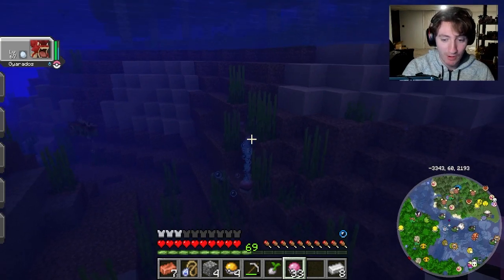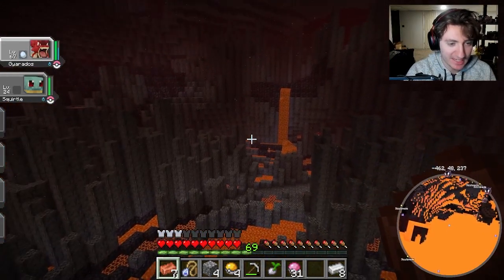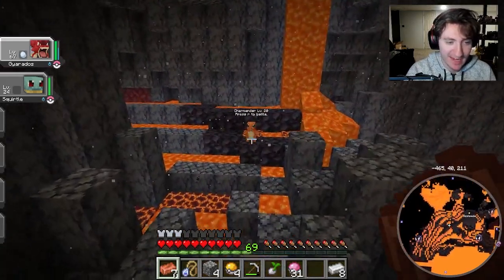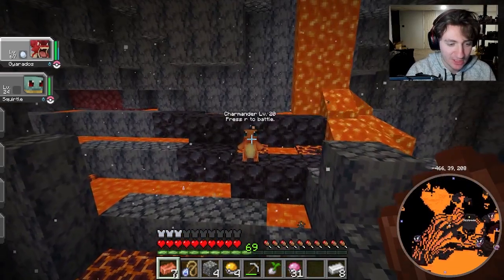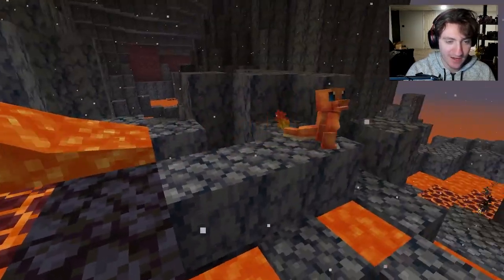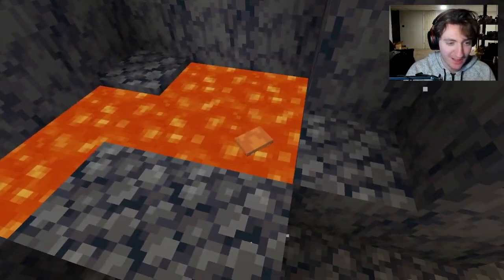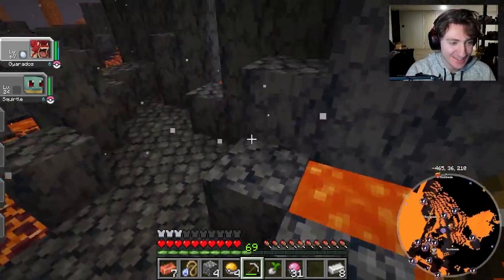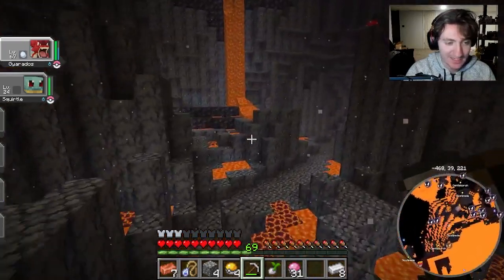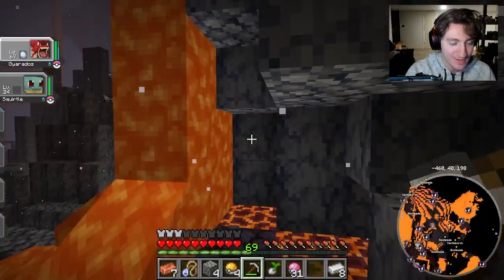For our next starter, we're going to adventure into the Nether. Find a basalt delta biome, and anywhere on the ground, at any time of day, you could find a little Charmander. I just love the way the fire animation looks — it's hand-animated rather than just vanilla Minecraft fire particles. That really shows the love the animators and modelers put into this mod.